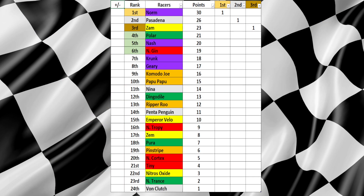We have our individual championship — Norm getting the race win puts him in the lead ahead of Pasadena, Zam, Polar, Nash, and then Enjin rounding out the All-Star 6. At the end of the season, the top six racers will qualify for the All-Star GP and represent Team Crash in the All-Star GP. So that's something to keep an eye out for as the race goes on and we get closer to the end of the season. But that will be it for today — thank you for watching. We'll see you tomorrow for race number two. Until then, have a good one.